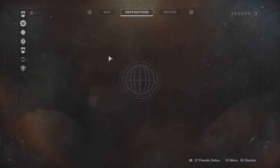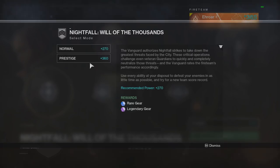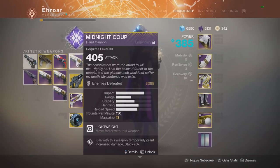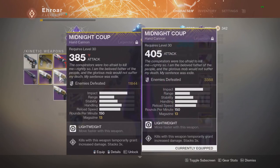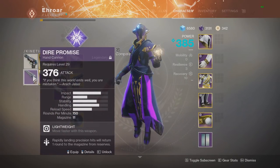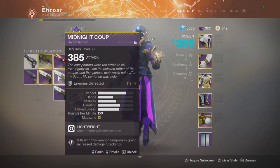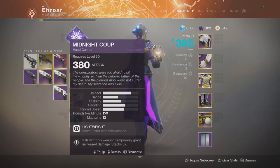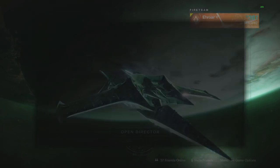Looking through activities in the game, I finally found a way to test where this damage cap begins. We're going to use the prestige nightfall at 360 light, with hand cannons of the same impact ranging from 376 to 405. So the lowest is 16 light above the activity, then 20 light above, 25, 40, and 45 light above. We should be able to determine exactly where the cap begins with this test.